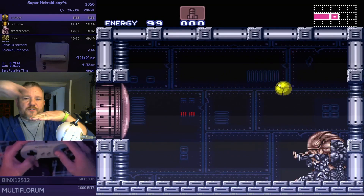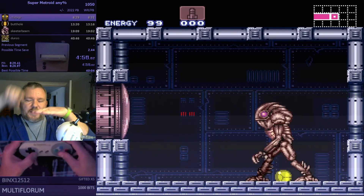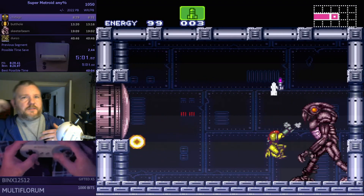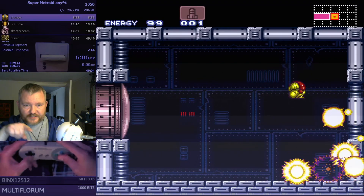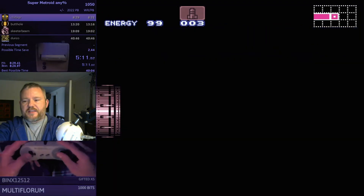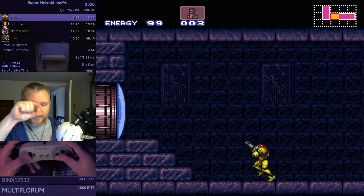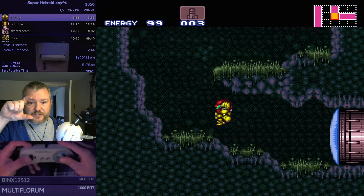When Samus jumps up onto a platform, there's an arc — she's doing a spin jump and has to arc up over the top of the platform and then land on it. Samus's hitbox — the size of her on the screen that interacts with walls, floors, and enemies — changes size depending on what she's doing. When she's a morph ball her hitbox is really short; when she's standing up it's really tall.